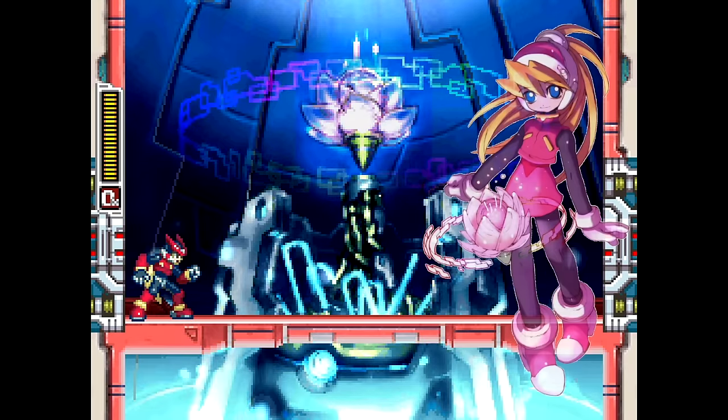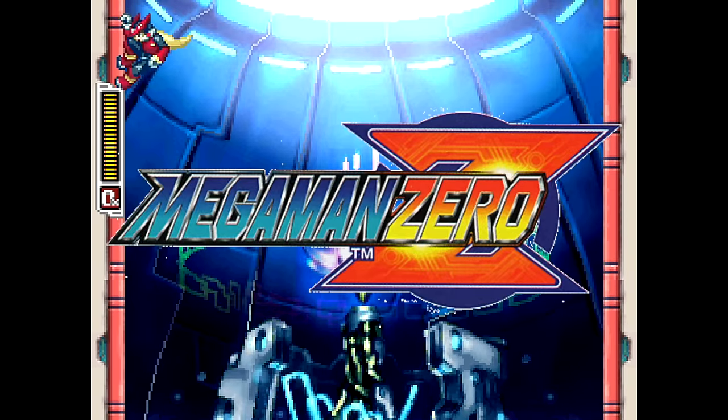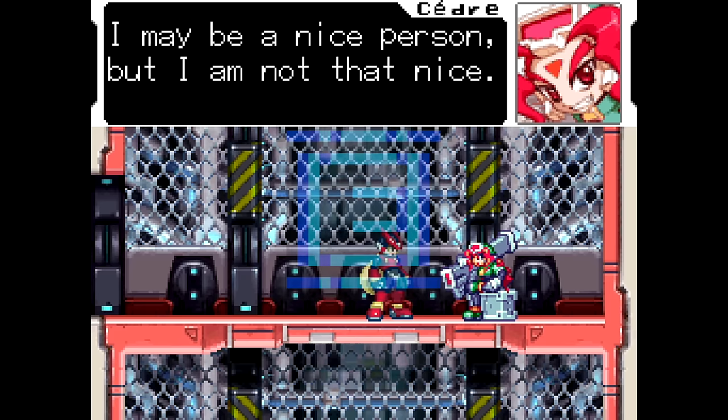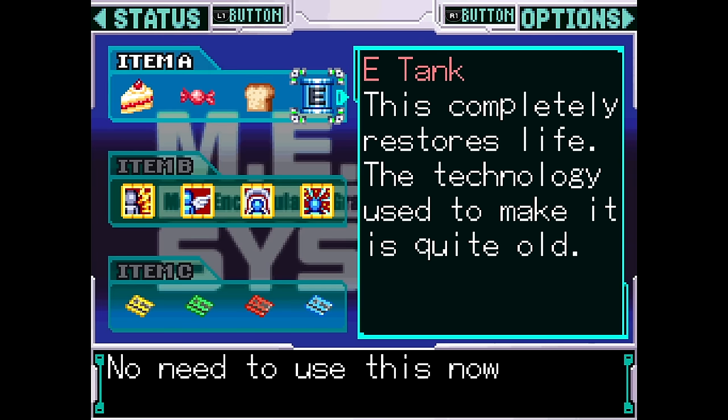The core of the Guardian base is the CL system, the energy source CL was working on during the Zero series. Cedra, who can be found to the right of the core, will sell you E-tanks for 200 energy crystals. She states that it's a valuable antique of hers, and its description states that the technology to create it is rather old.